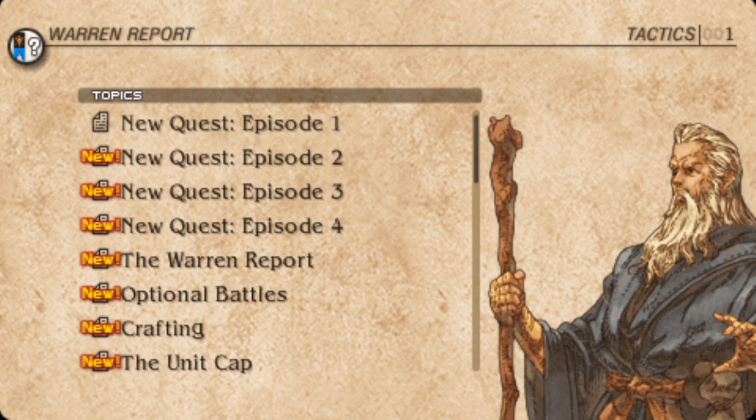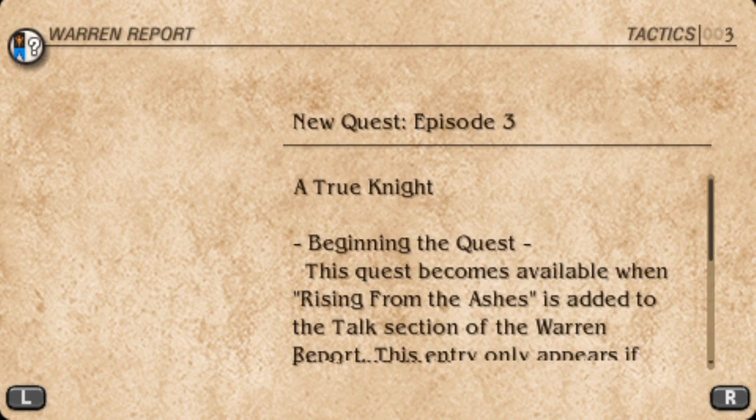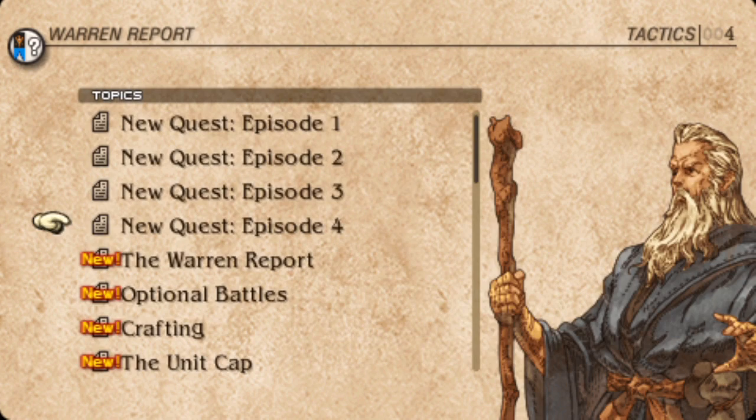Another thing — for some reason they put this in the tactics section. I don't know why these don't have pictures. I don't know if they just couldn't add JPEGs when they added the DLC. But it actually does tell you how to unlock the DLC chapters. The reason you've probably never seen this, even if you looked in this section, is because it only tells you after you've already unlocked them. They were that close.